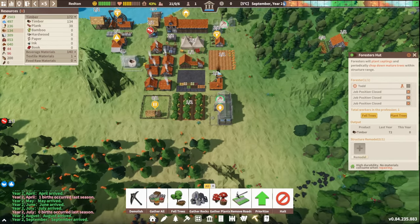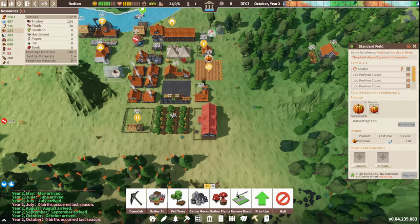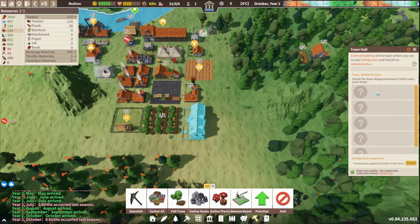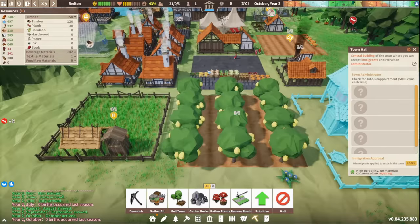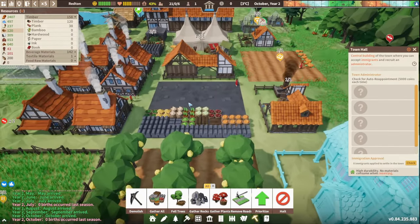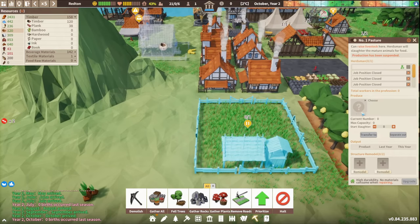Need to expand quickly and get all the good stuff. Harvesting 17 this year — 300 last year was... wait, 44. That's a lot better. The town hall: central building of the town where you can accept and recruit an administrator. No visiting immigrants yet. I want more immigrants — come join our town! Look at this lovely little orchard and storage yard next to the houses, and that pasture growing long with grass because we have no animals.